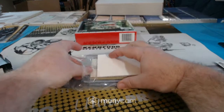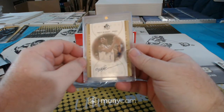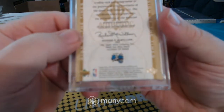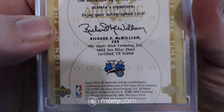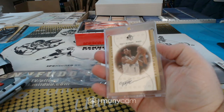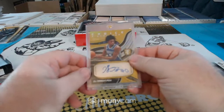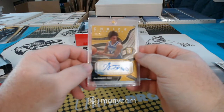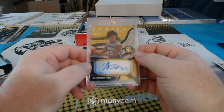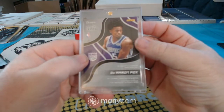Our two hits in the first basketball box. For the Orlando Magic — Tracy McGrady, on-card SP Authentic from 2001. T-MAC, Tracy McGrady for the Magic. And our second hit — for the Kings, Choice, 6 of 10 — De'Aaron Fox, Choice Signature 6 of 10, for the Sacramento Kings, 2017-18.